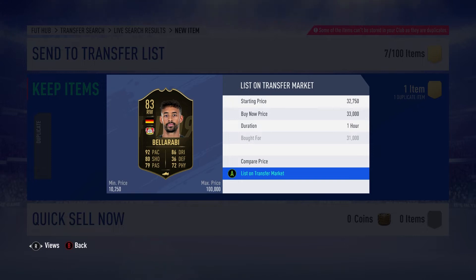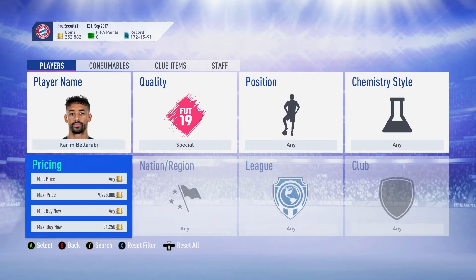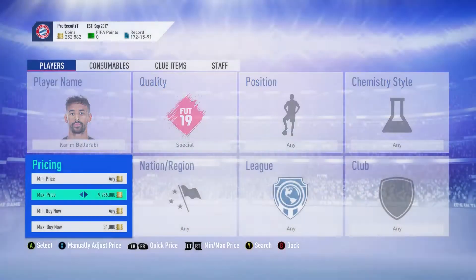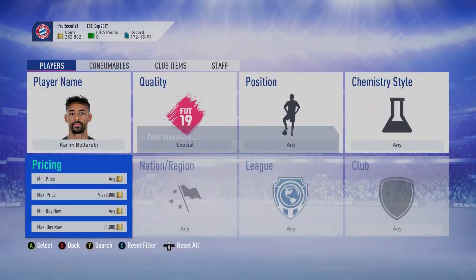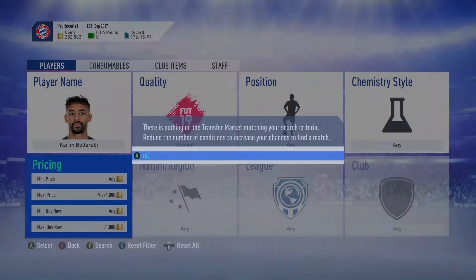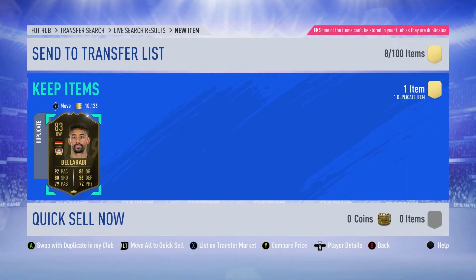The second card — once again with a Bundesliga theme — is Bellarabi. I picked up about four of him overall. I was sniping him originally when rewards came out: FUT Champs rewards, Rivals rewards, Squad Battles rewards. He was going for 25k so I picked one up and actually put him in my team. I'll do a squad builder soon so you'll see why. One for 25k — if I'd picked up more I'd have made a ton.